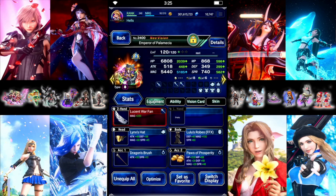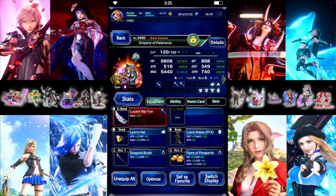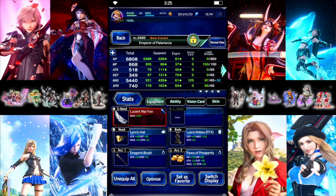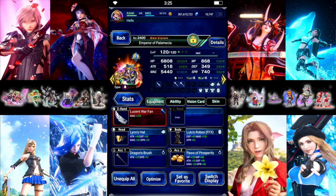We have Emperor. Mine's only EX1, so we gave him some LB Fill with Dragon's Brush, Paws, and Call the Wild. Aside from that, LB damage. 275 Machine and 300 on the Limit Damage.